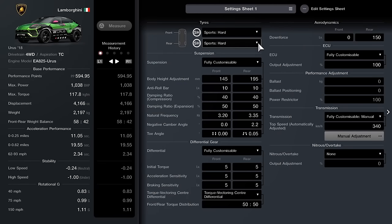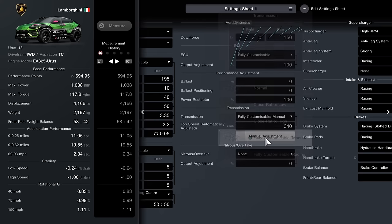A lot of the designs for the Lamborghini I just absolutely hated — they were either pretty cheap replicas of different versions of the Urus — but this one really stood out and I absolutely love the look of it. On to the build: it's going to be sports hard compound tires with a fully customizable suspension. Body height is 145 and 195, anti-roll bar is 10 for both, compression 40 for both, expansion 50 across the board, natural frequency 3.20 at the front and 3.35 at the rear, negative camber angle 0 at the front and 2.2 at the rear, toe angle 0 at the front and 0.05 inwards at the rear. Fully customizable differential — you want all of these set to 5.